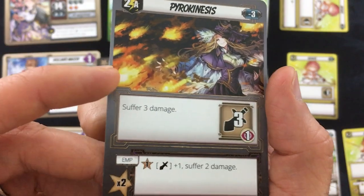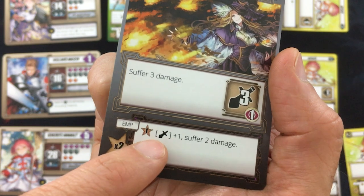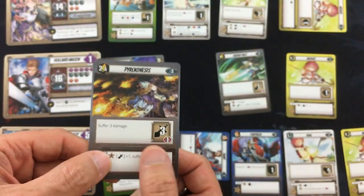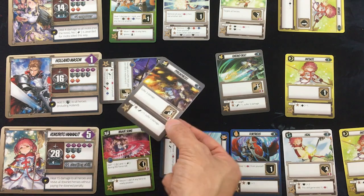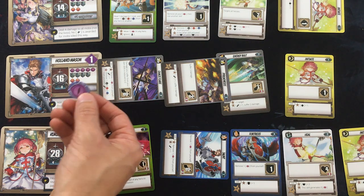Haaland is going to do Pyrokinesis, which deals three damage to an enemy, one aggro, and for one star gets plus one to four damage. He'd normally suffer five damage, but Chaos Flare is protecting us from that. One aggro with him — still not enough to take the attention away from Che. I think the Big Mouth is the worst one to deal with.